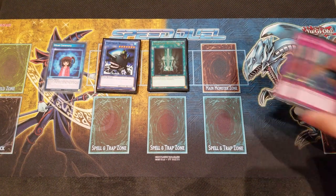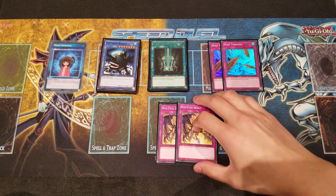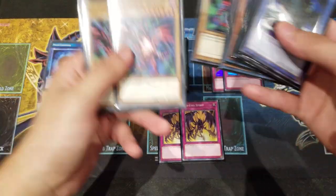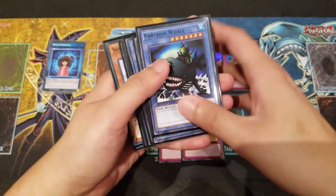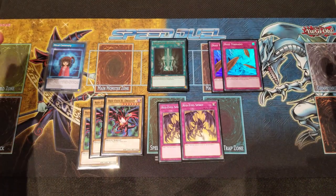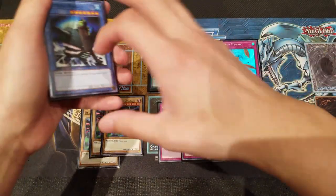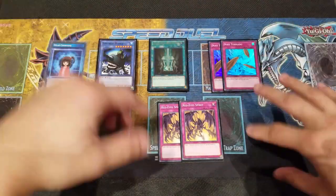Moving into our traps, we're playing Double Dust Tornado for backrow removal. We're also playing Double Red-Eyes Spirit, and that's basically why it synergizes so well with Advanced Ritual Art and Red-Eyes Black Dragon. When you Ritual Summon Fortress Whale, you'll be sending your Red-Eyes Black Dragon to the graveyard — and Red-Eyes Spirit really allows you to plan ahead and get more out of it, helping this deck thrive better into the mid-game.